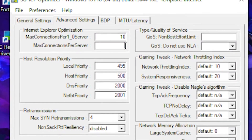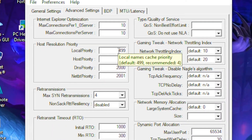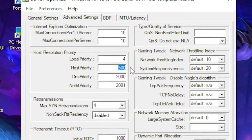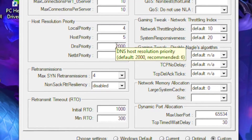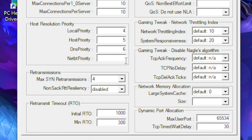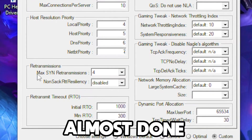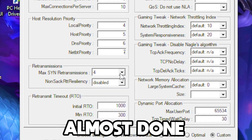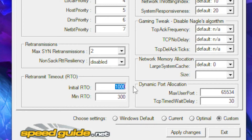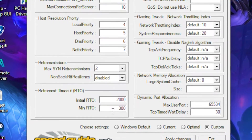In the custom settings, type 10 at the first field and 10 at the bottom field as well. Set local priority to 4, host priority to 5, DNS priority to 6, and the value below that to 7. Set max SYN retransmissions to 2, leave the next option on disable, and set the following value to 2000.